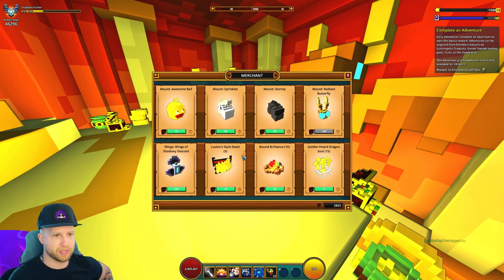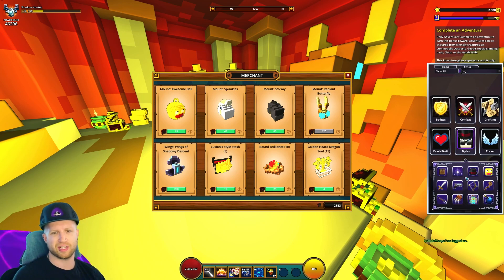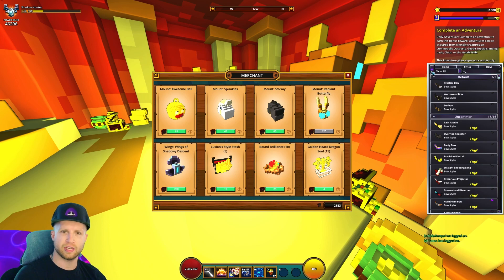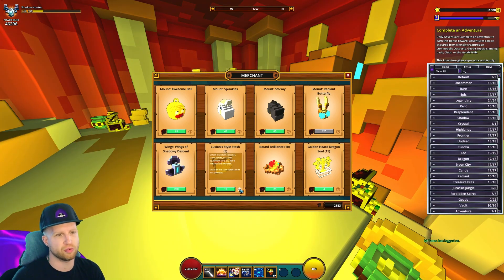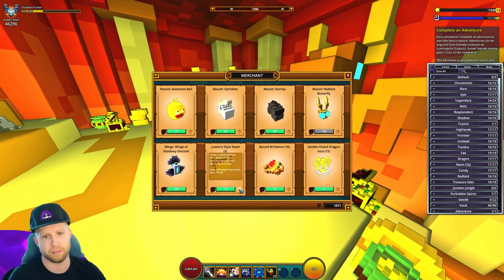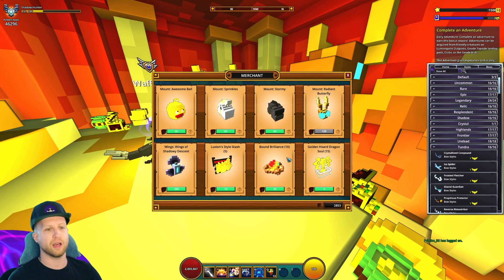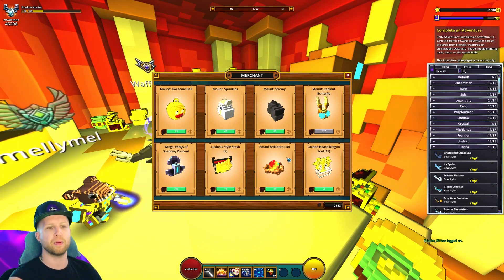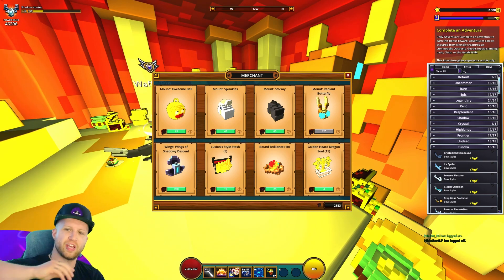Then there's the Luxian Equipment Style Stash. When you go into your equipment style there are hats, weapons, and all that. The Luxian Style Stash unlocks a random seasonal event piñata or Luxian equipment style that you don't already own — which essentially just gives you like one mastery, so who cares. And there's Bound Brilliance: you can get 10 Bound Brilliance for 25 dragon coins each.